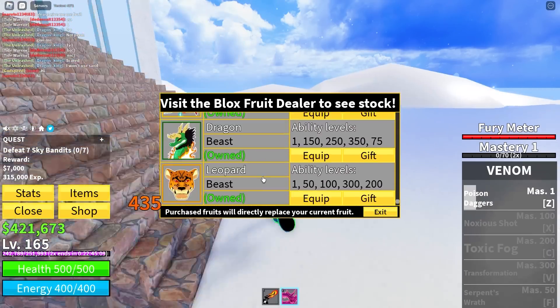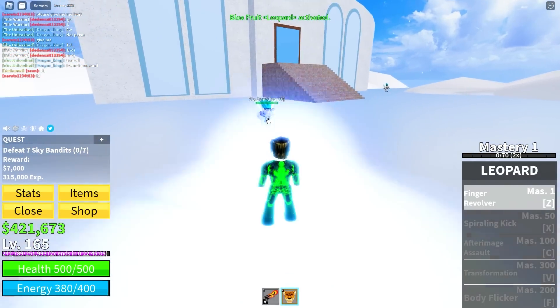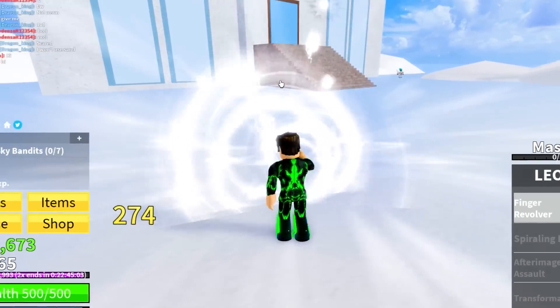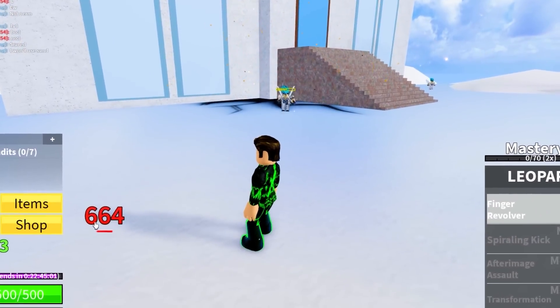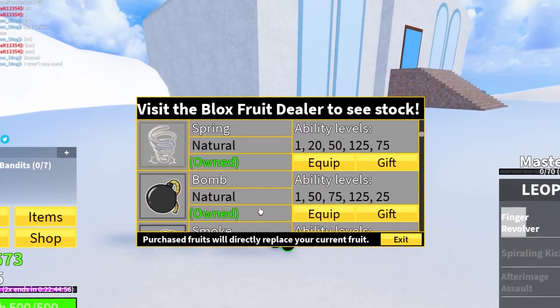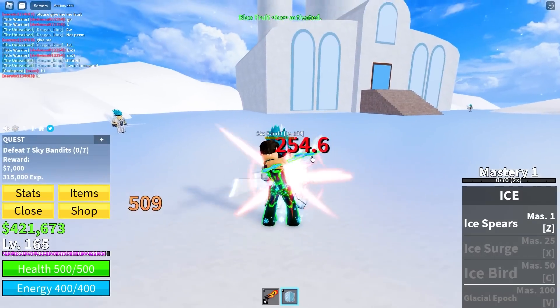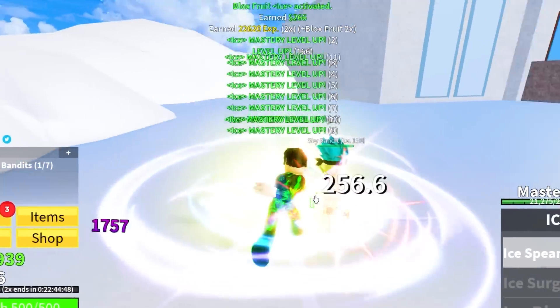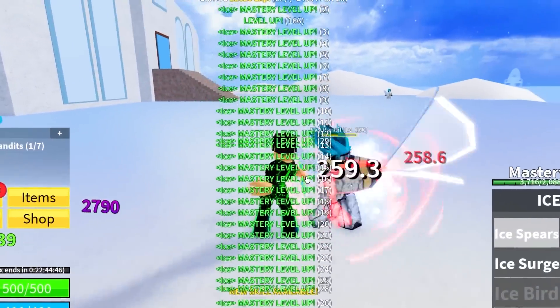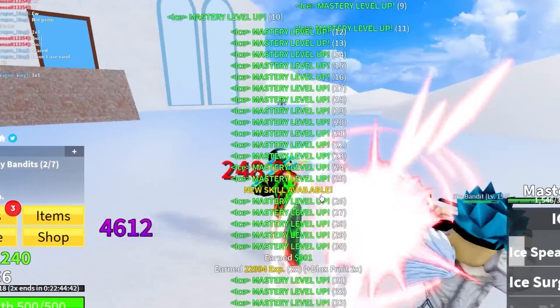I don't think I've ever seen an ability worse. We're gonna stay away from the top tier fruits because they take so much XP to level up - it'll take five years to get leopard to level 300 in the first sea. I should stick to low tier fruits that level up instantly, like ice fruit. Ice fruit leveling up instantly - we'll be max level in a few kills!